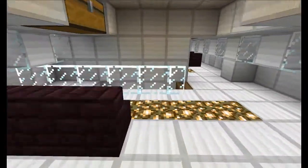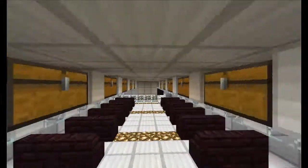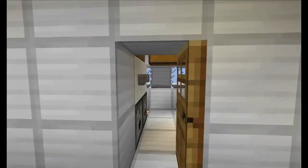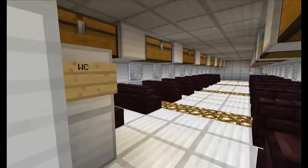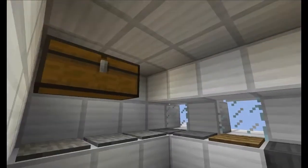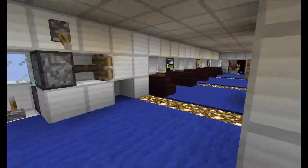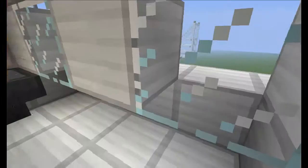We've got glassy fences and another bathroom. We've got some more space for passengers. We've got another small kitchen. We've got some more space for passengers. We've got the first class. We've got a bit bigger kitchen for the first class. We've got our very own presidential bathroom without a sink.